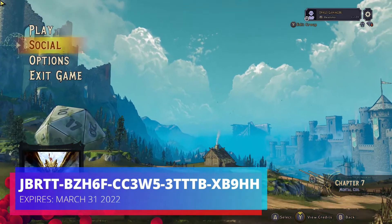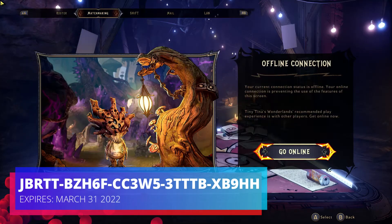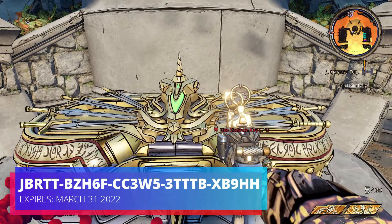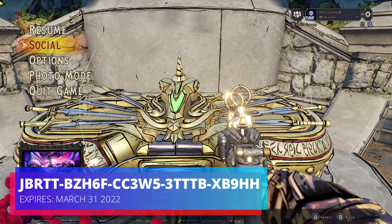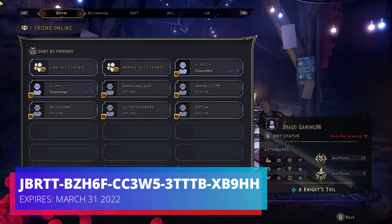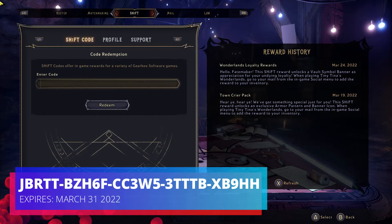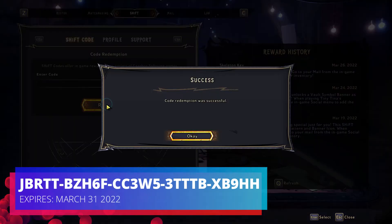The first way you can do it is get into the main menu screen, hit Social, then go straight over to Shift, put the code in, and boom you get a skeleton key. The other way is in-game: hit Social, go all the way over to Shift, type in your code, and hit Redeem.